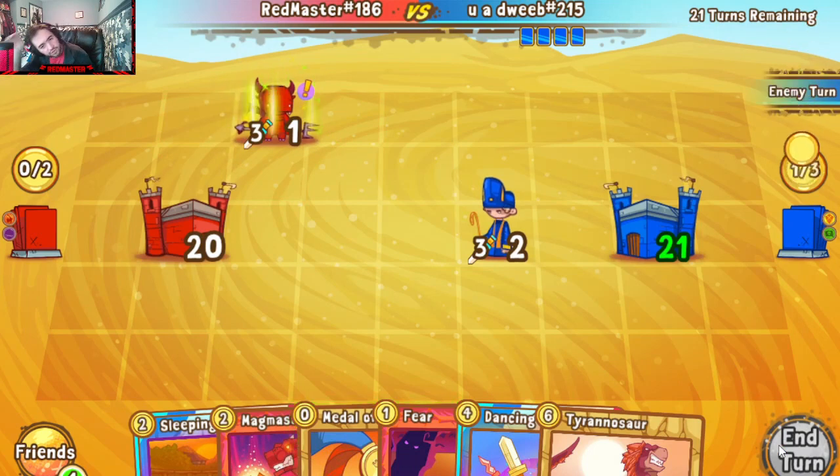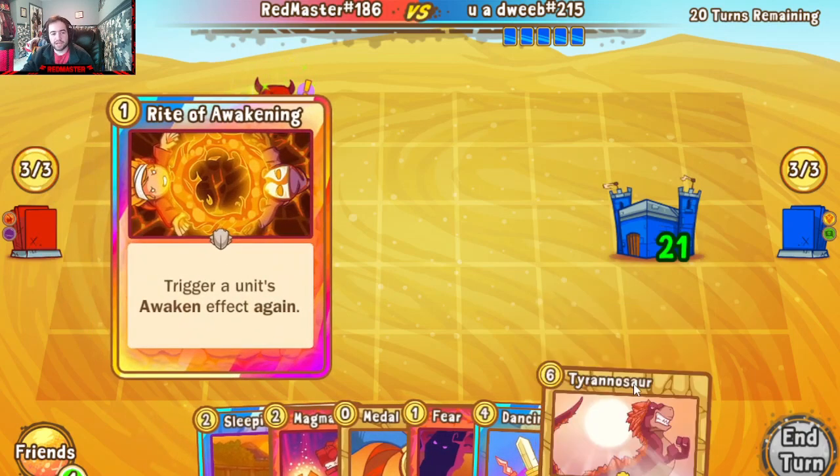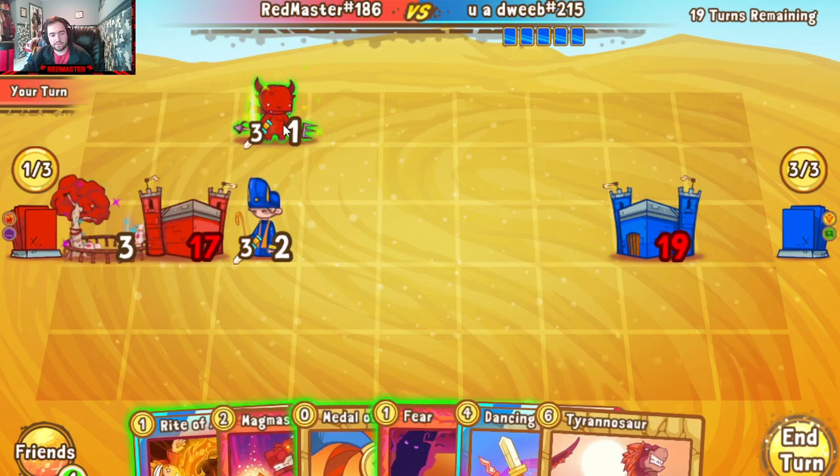I'll go for Imp up top here to try and connect with the Priest early. We'll try to set down Dojo if we can turn three for a Sword turn four — some draw to get the Awakening engine going as fast as possible. Priest is going to chop in for three, that's fine. Pass back — that is what we love to see. However, that is not what we like to see.